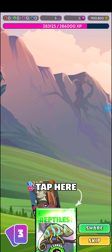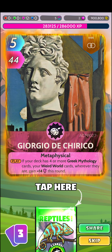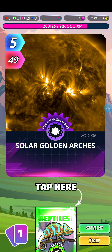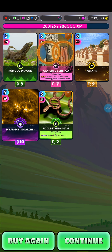6 packs in now. Cards include: Motor Dragon, Gecko Chameleon, Giorgio Di Jericho, Decai Carnac, Solar Golden Arches, Fiddle String Snake.